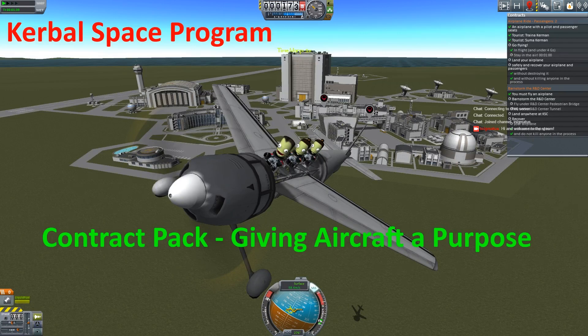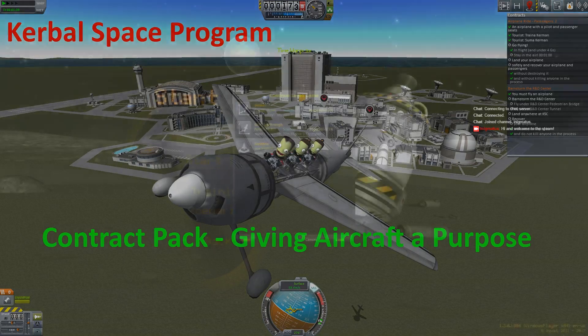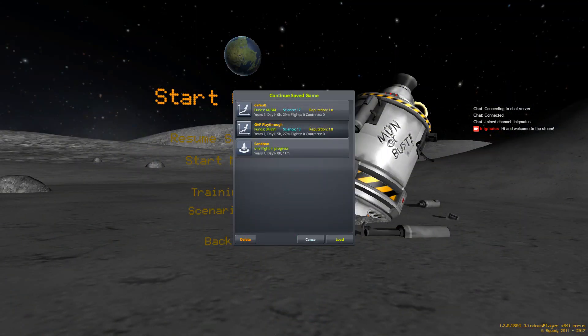Welcome to Kerbal Space Program with Enigma and Enigma Jr. Today we're going to play Kerbal Space Program contract pack, giving aircraft a purpose. If you've been following along, this is our third episode, and we're going to drive a tour bus.